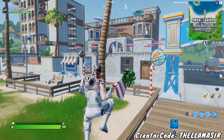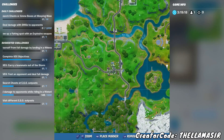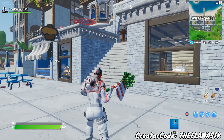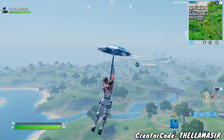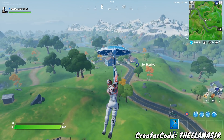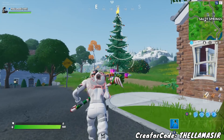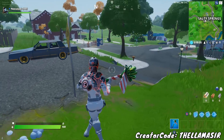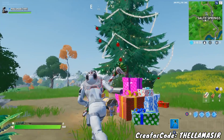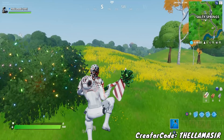Then you can move on to the next location, which is going to be Salty Springs. So we're going to be doing a bit of a zigzag: start off at Pleasant Park, go over to Sweaty Sands, then over to Salty Springs, and then on to the next location. As for the tree at Salty Springs, you'll be able to find it a little bit higher up towards the second or third level of the location. Dance at it, and that is the third one.